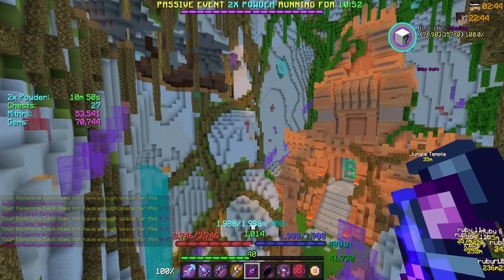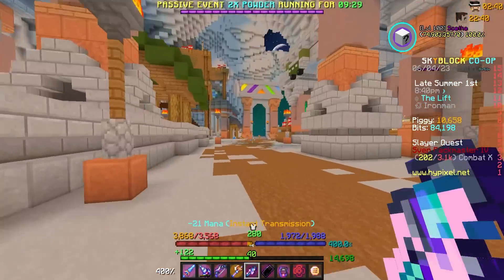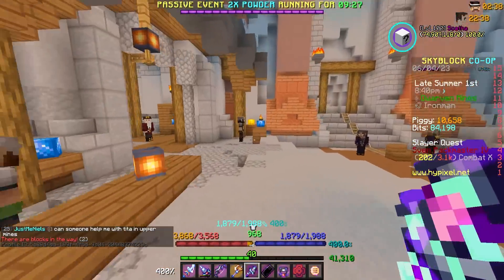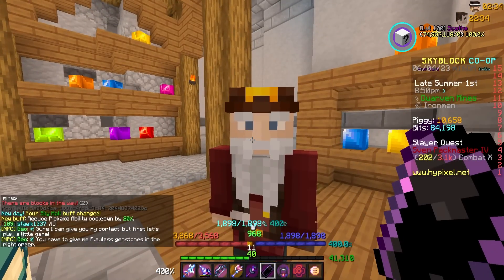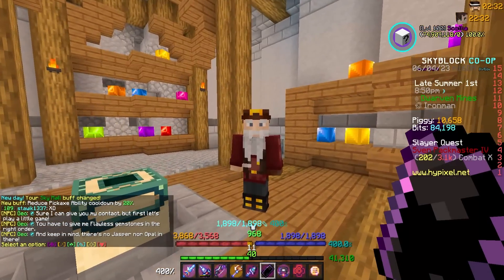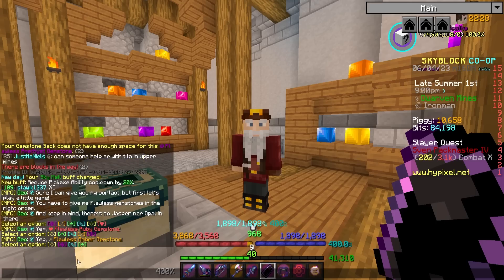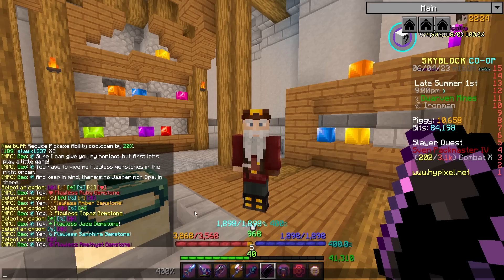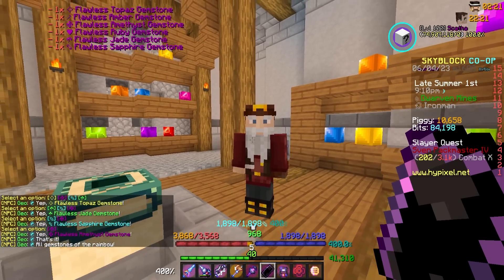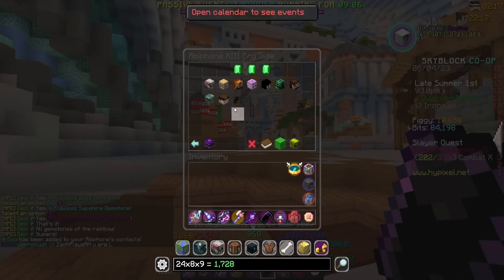Let's warp to mines and go talk to Geo to see if I have another slot in my abby phone. He says he'll give his contact if I play a little game. Basically I need to give it gemstones in the color of the rainbow - red, orange, yellow, green, blue, and purple. Flawless gemstones of the rainbow - yes! Plus 10 Skyblock XP, and we now have Geo's contact.